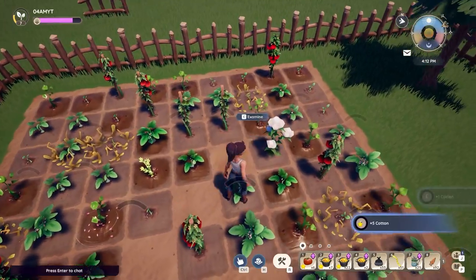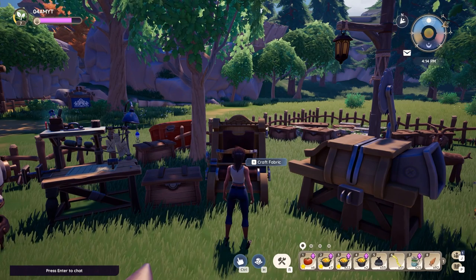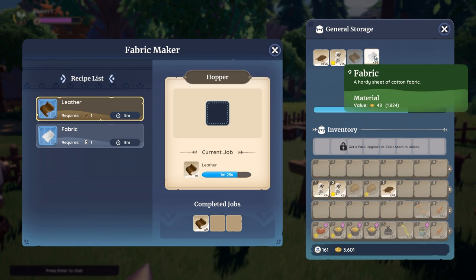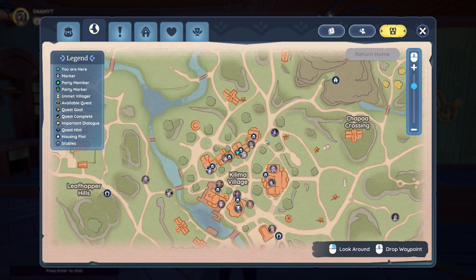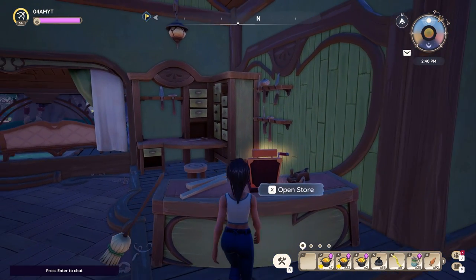You'll have to first plant the cotton seeds in your base, water them and wait for them to grow. Afterwards take the cotton, process it into fabric, which can take a pretty long time. So if you are feeling lazy just visit the furniture store where you can pick up both fabric and leather.